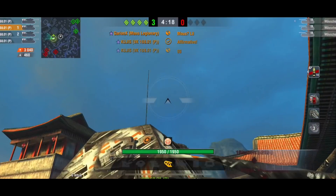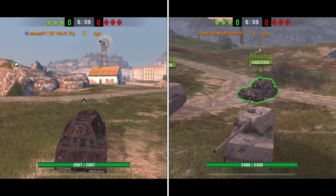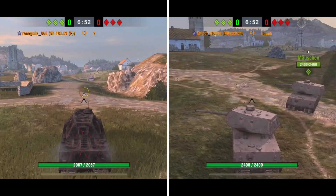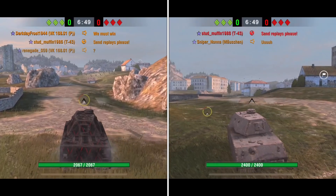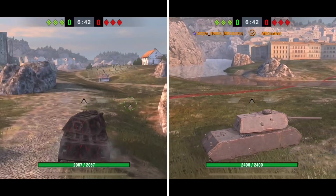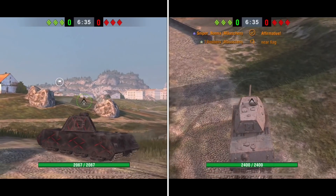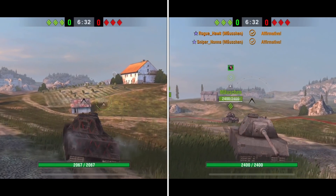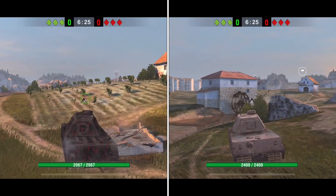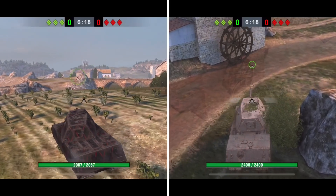Now we're going back to an equal numbers match — both sides equal, just to see which one will win. Here we have the Maus turning around, just hilarious, I could not help but laugh. Now going into battle, they basically look the same — that's basically a VK168 right there. Obviously some slight differences, but in terms of looks they both have that massive cupola on top and that mouse-ish looking turret, just reversed.